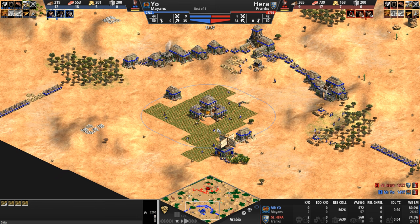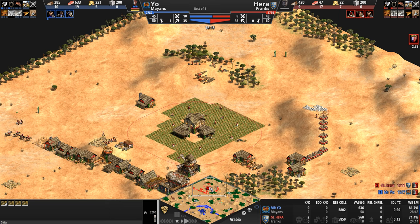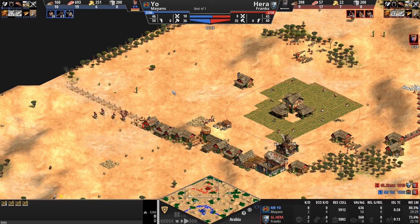Two kills to nothing — the players are disengaged. Both are sitting at 34 to 35 villagers. Army supplies also not too different. Nine archers for our Mayan right now — archers are 10% discounted in feudal, which is why he's comfortably gotten to nine without really hindering his gold intake that much.